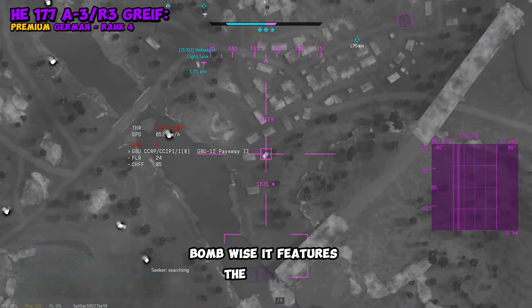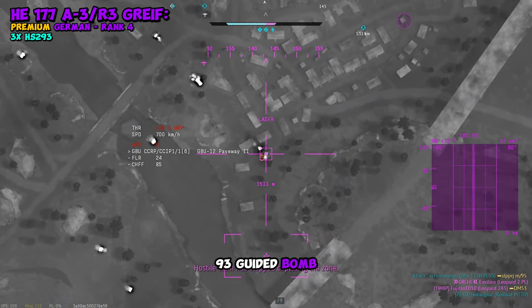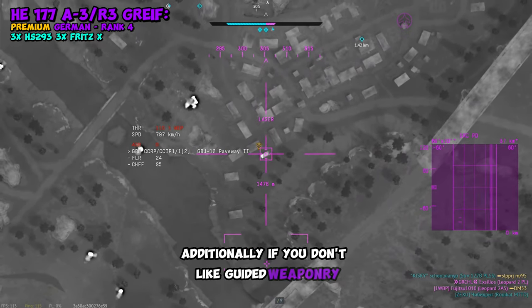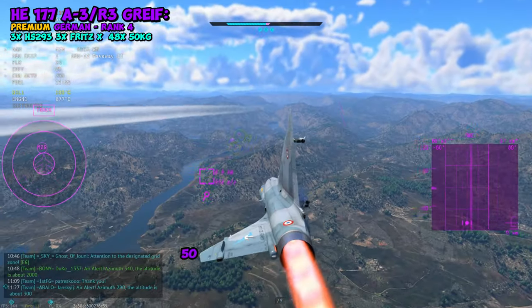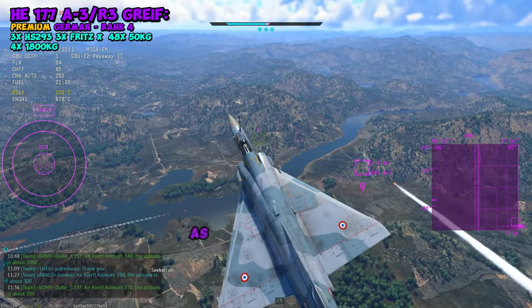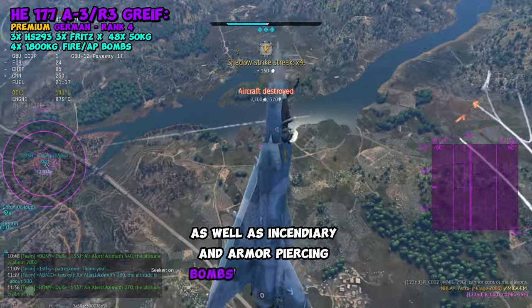Bomb-wise, it features the new HS-293 guided bomb, along with a Fritz X that's been in the game for a while. Additionally, if you don't like guided weaponry, you'll have access to 48 50kg bombs and 4 1,800kg bombs, as well as incendiary and armor-piercing bombs for destroying ships.